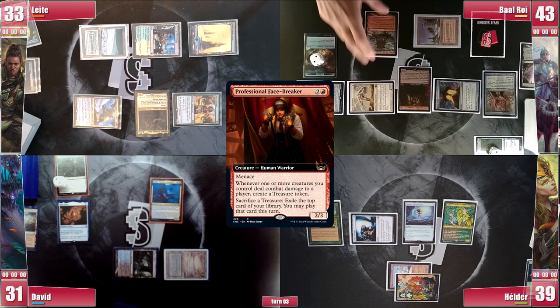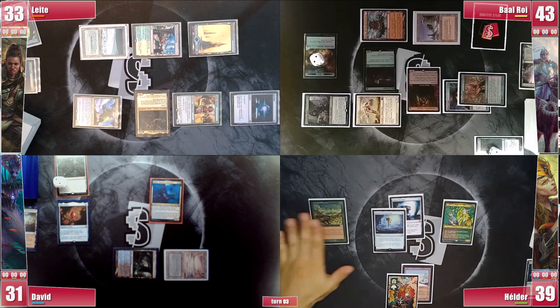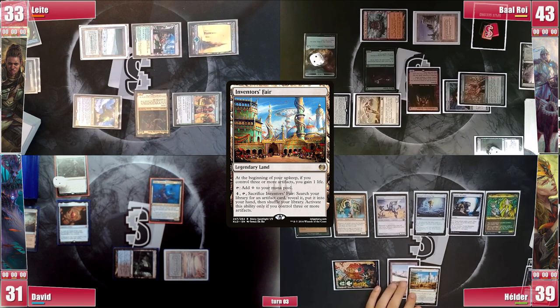In the end step, Elder uses Sensei's Top to tap for green and activates it to rearrange the top 3 cards. He gets to his turn and adds double red from his Carpet, casting a Quicksmith Genius. He then casts a Memnite, triggering Quicksmith Genius to discard and draw a card. He plays an Inventor's Fair and activates Sensei's Top to arrange the top 3. He then activates Meria, tapping 2 artifacts to exile the top card and play it — it's a Sol Ring.